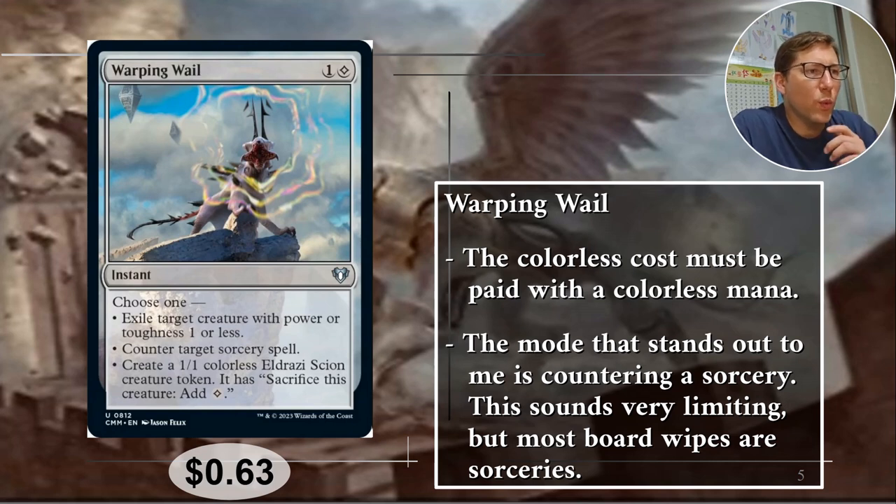Number five: Warping Whale. This is one I've recommended before. I've done over 200 videos with usually five or more cards per video, so I can't keep track of more than a thousand cards. The important thing to keep in mind is its colorless mana requirement. You have to pay with actual colorless mana — a land that just makes generic mana does not work. Sol Ring works great, but any colored mana does not count for this symbol.